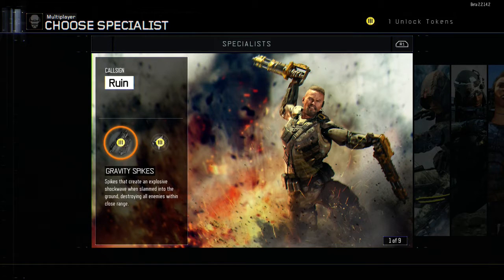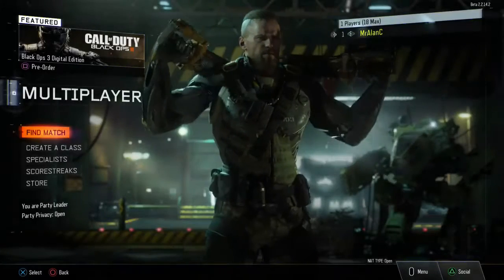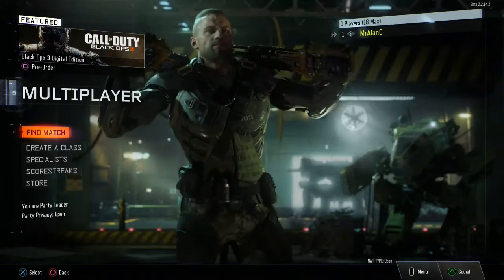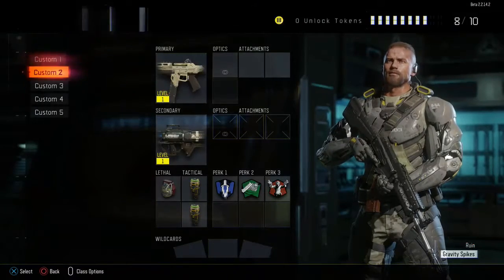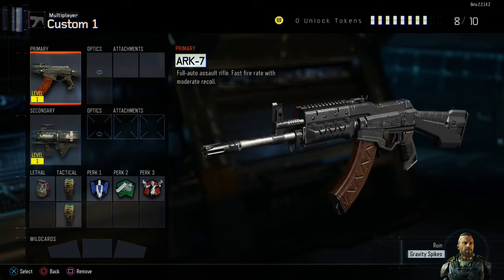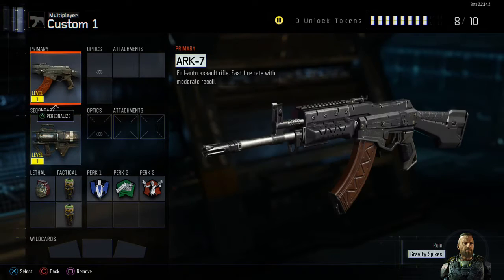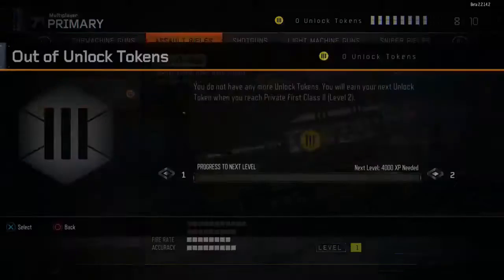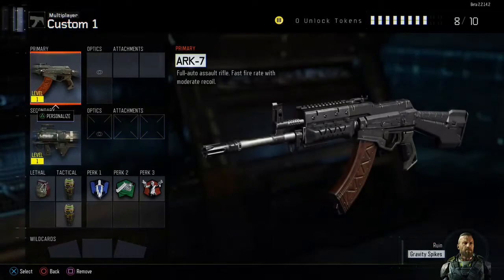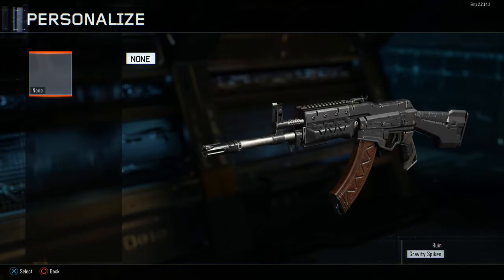We'll do the Ruin — Gravity Spikes destroy enemies within range, that's pretty good. Cool looking character. Let's go ahead and create a class. We have the ARK-7 and the XM53 free-fire lock-on launcher. You can actually level your guns up in this game. We don't have any paint jobs right now.